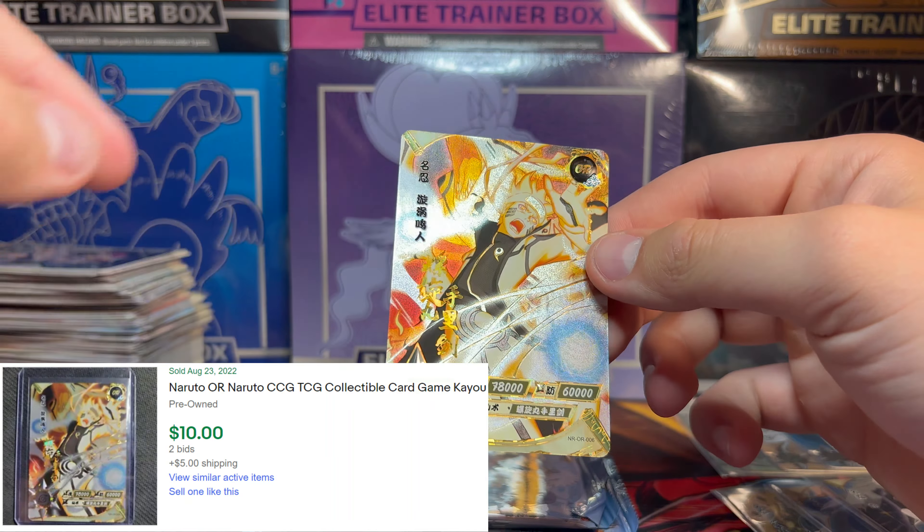I like the foiling on it — the texture is sick. I could not tell you how to play this game, but she's got 67,000-something and 67,000 the other. This is a cool-looking card — UR rarity. I want one of those gold foil ones that was on the side of the box. That's exclusive to this tier — I want one of those.